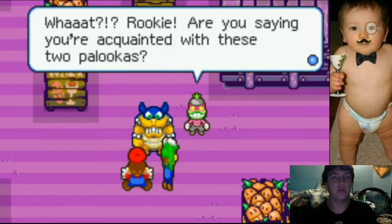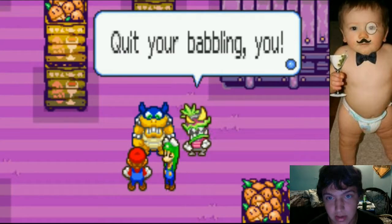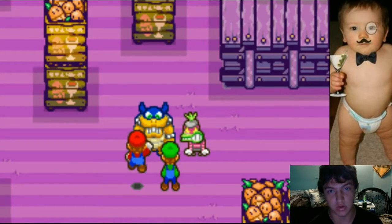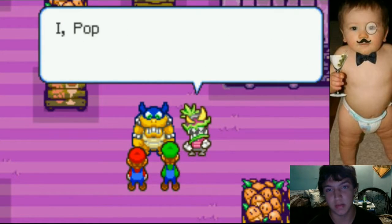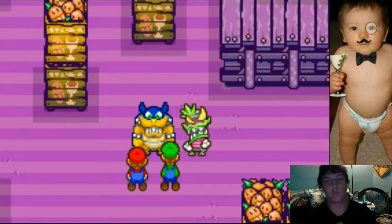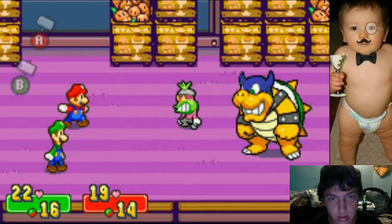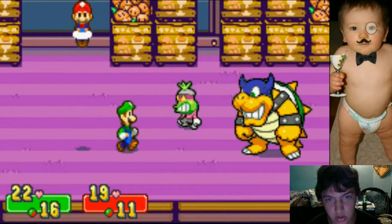Rookie, are you saying you're acquainted with these two palookas? Yeah, something about them seems real familiar, it makes me feel real mad. Quit your blabbering — you two ugly mugs came here for the same reason as us. You want the fatal Chocola Reserve. I, Popple Shadow Thief, Filcher of the world's riches — bet you that I get the Chocola Reserve first. So, Popple and Rookie: you're not going to want to attack Popple. You're going to want to attack Rookie first — I can assure you of that much.